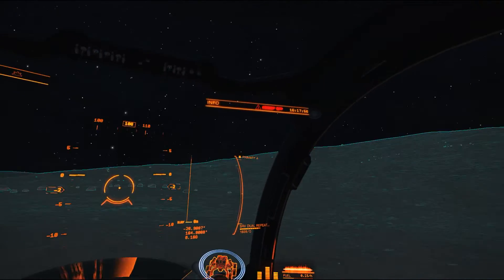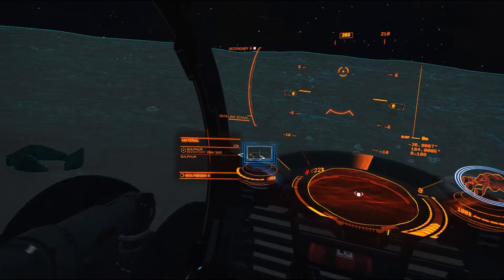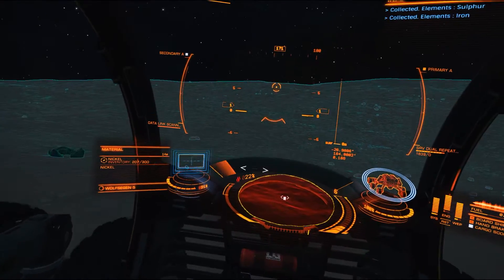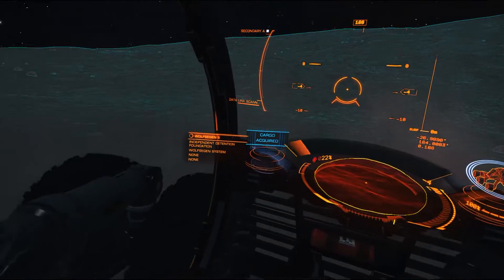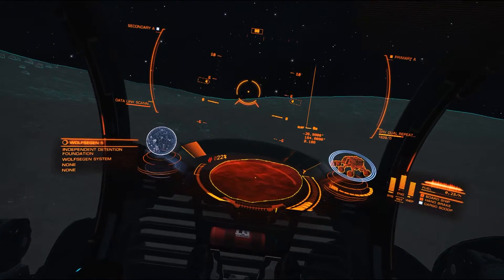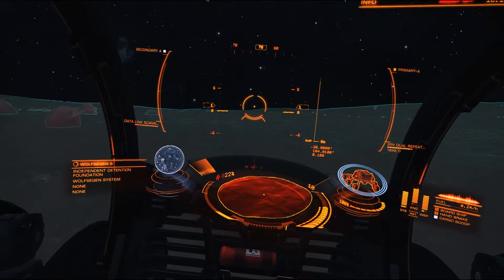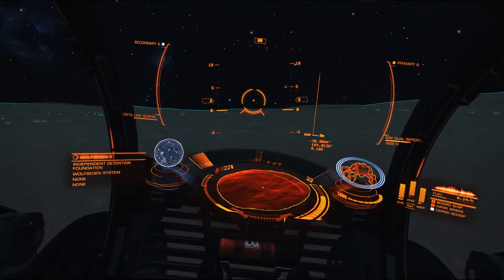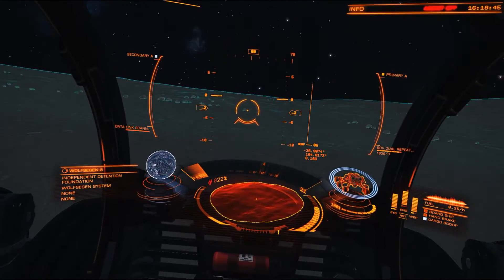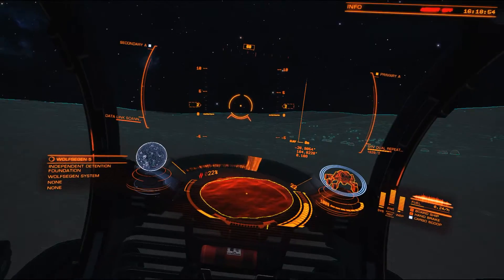Sulfur — we're about full on. Pretty soon we won't be able to take on any more of that until we get to a material trader and we can move some of it. I haven't seen any material traders in the Pilots' Federation; I believe we'll have to find one after we leave. But I keep showing you crash sites and we keep gathering more occupied escape pods.